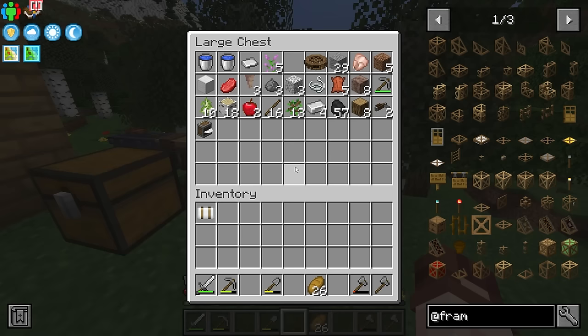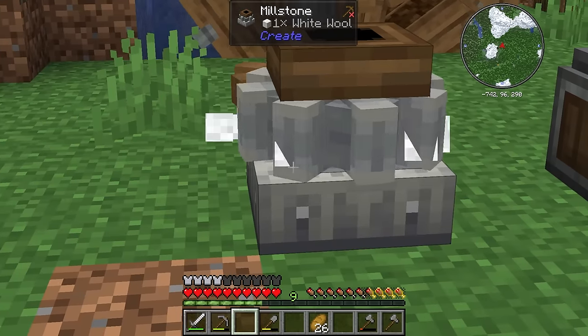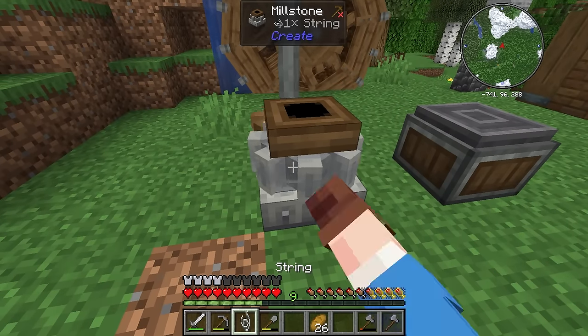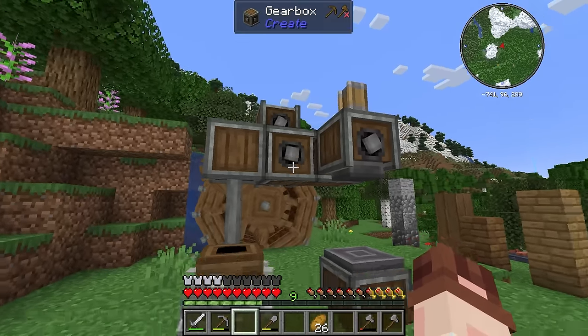I've also expanded our machine a little bit — I've added this millstone. What the millstone can do is if I take this wool and chuck it in, you can see it's doing some grindy sort of thing. New advancement — if I right click, it's turned the wool into string. It can do a lot more than that, but that's all I know for now. I've also got a bit more room here to expand some more machines.